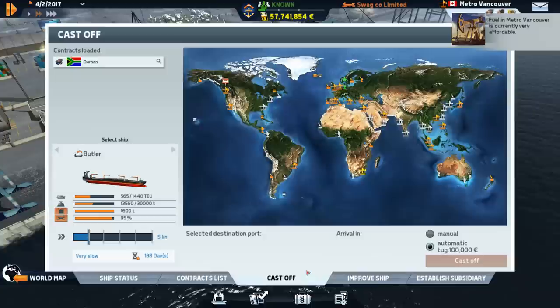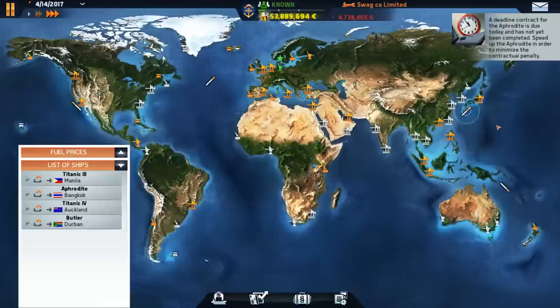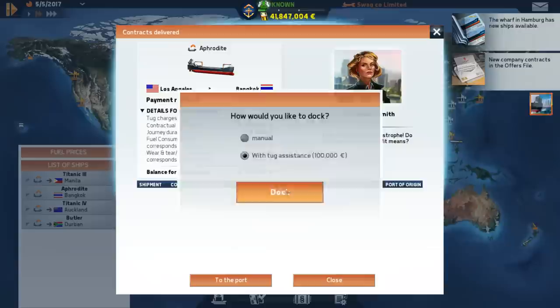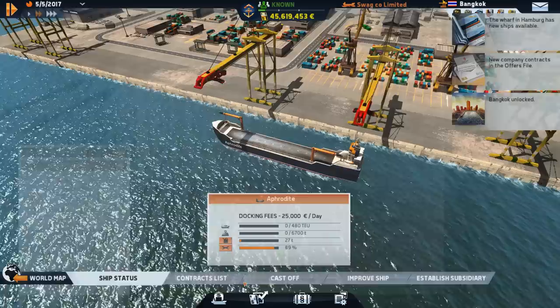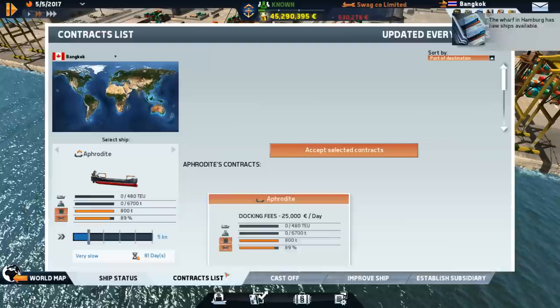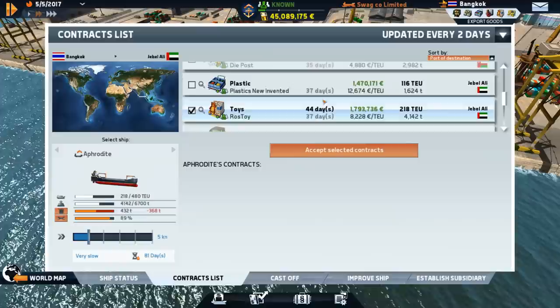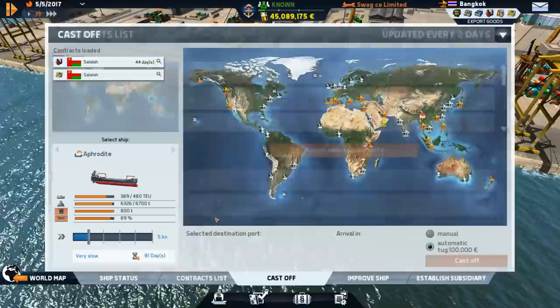One of the big things is that I want to start taking a few more of those company contracts — not that they're honestly really that great, but more so just for the benefit of it. Unfortunately, this contract on the Aphrodite is going to cost us quite a bit of cash. We can make a stop, drop some stuff down, but that will lower our reputation. That's the risk versus reward factor. From what I recall, the Aphrodite could have made that trip in the designated time, but it didn't. So we'll just continue trying to unlock ports.